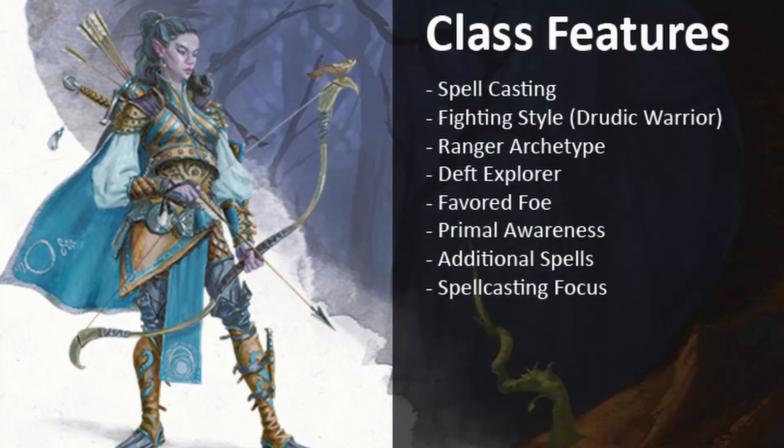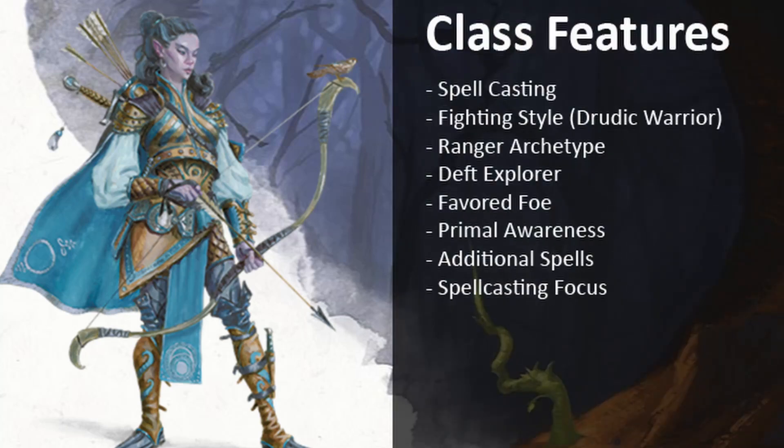The first three levels of this build are going into Ranger, so you pick up spellcasting, a fighting style, and a Ranger archetype. I also prefer to use the optional class features, which are Deft Explorer, Favored Foe, Primal Awareness, additional Ranger spells, and spellcasting focus. I feel these give more flexibility to your character when you compare them to the standard class abilities.